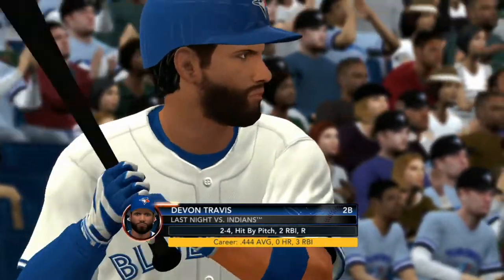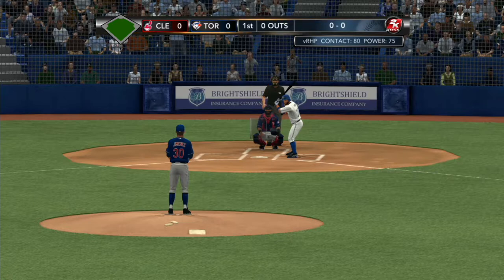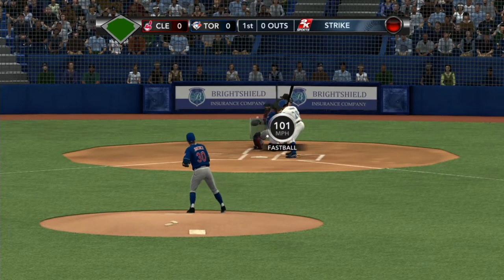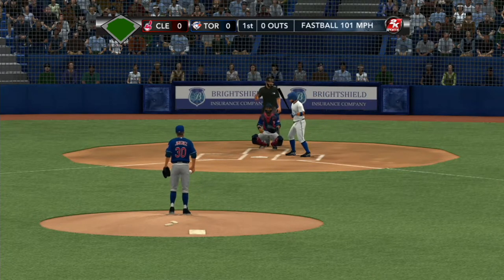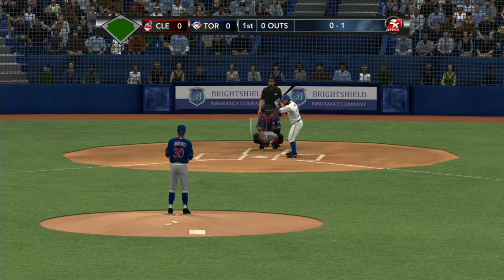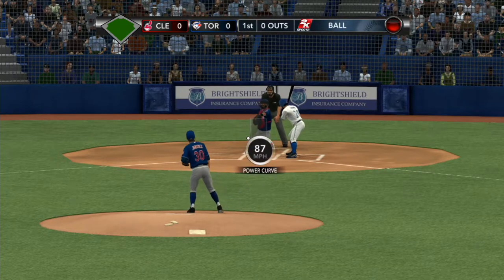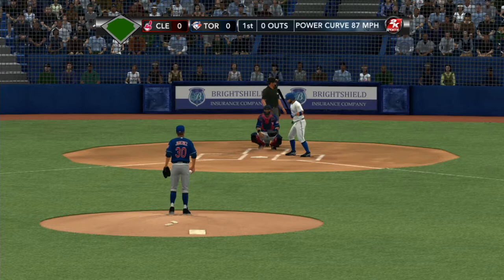Ubaldo Jimenez is going to be pitching. Cleveland's got him starting in this one. Steve, he's facing that Toronto lineup today — what is he thinking about? He does not have the same kind of velocity on his fastball that he once did, and that means he better locate the fastball a little bit more. He has a quirky delivery which at times is difficult to repeat, and therefore is at times difficult to throw strikes. He has to locate the fastball for a first strike if he's going to be successful.